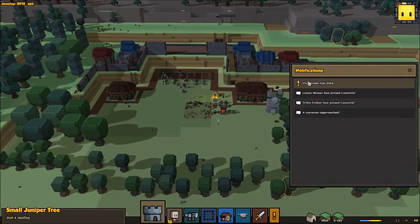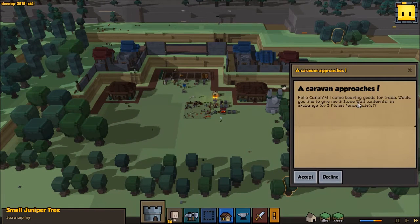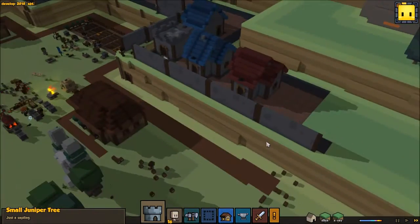A caravan approaches. Let's take a look — three stone wall lanterns in exchange for three picket fence gates. No. I said no.